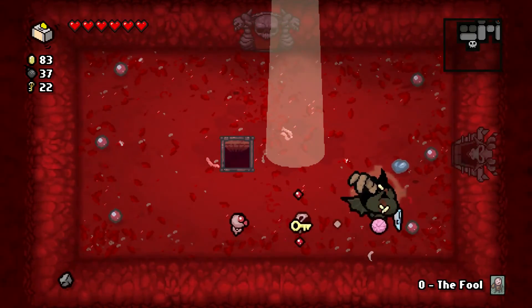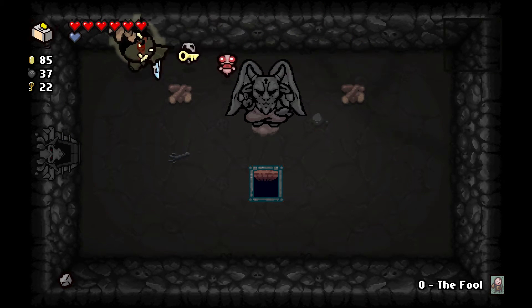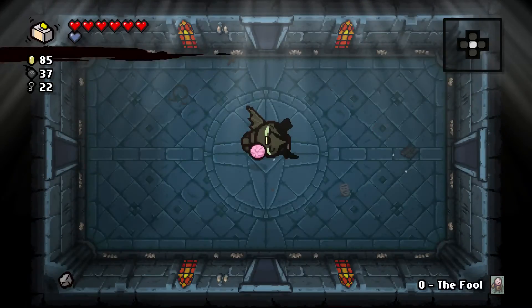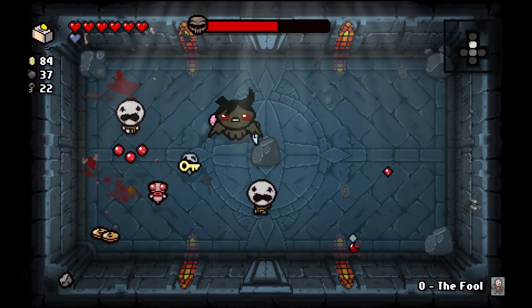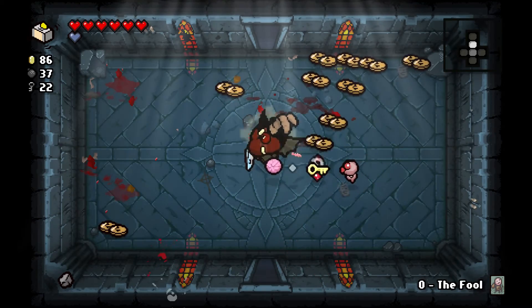We're going to check out that devil room. I can't remember where I have to put this key but I think I'm just going to go up to the Cathedral. I'm pretty sure once you defeat Isaac in the Cathedral that's when you use the key. I got that challenge-up thing earlier, so it should be a bit harder than it would have been normally. Look at all them coins — and there's the boss straight away, no pissing about.